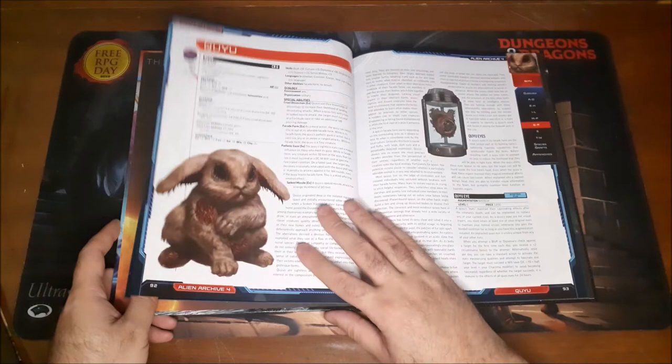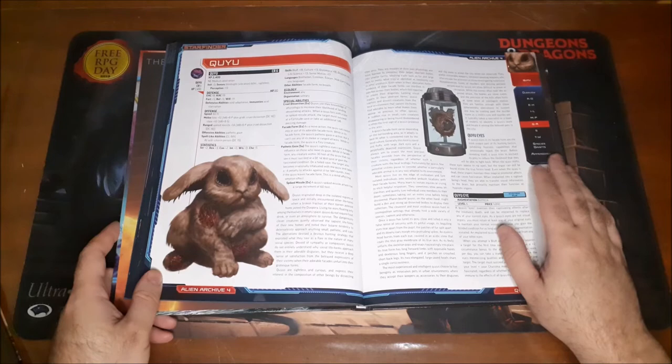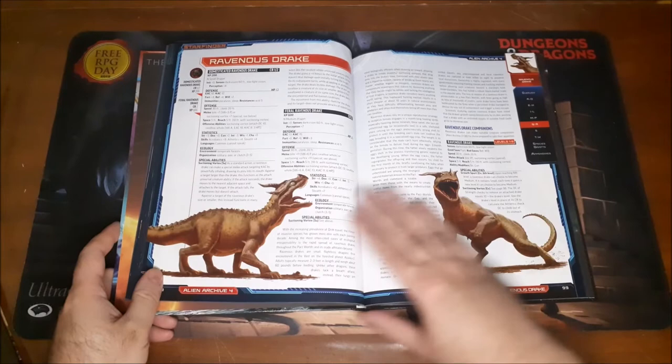Psycho Pump. And then the Q — those look like big black bunny eyes, but those are filled with teeth, and they have teeth around them. Just don't know about that. Radiation Drake. Some dinosaurs — basically space dinosaurs. And the Ravenous Drake.